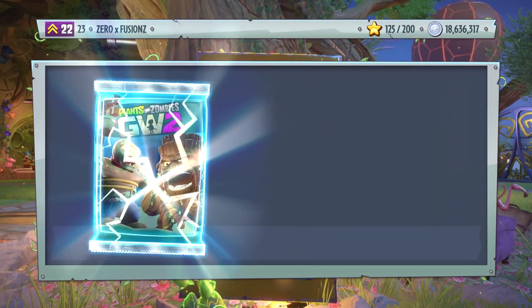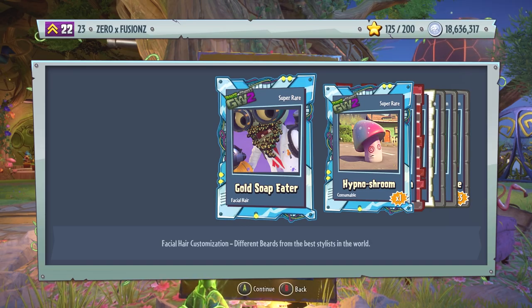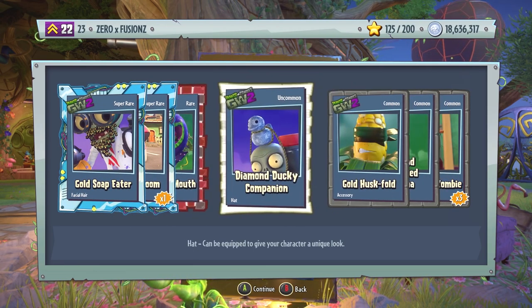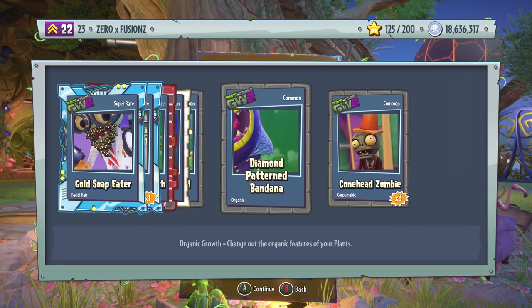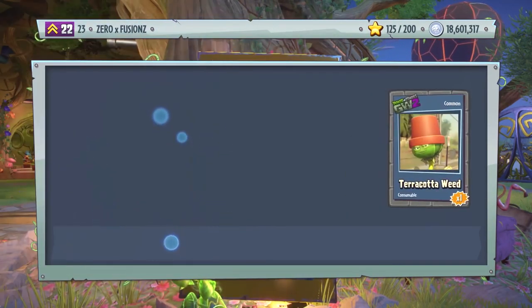Let us go and open one more after this one, which will take us down to 18,600,000 coins, and then we will go back to the Zany Zombopolis Pack. We get Hypno Shroom, Gold Melon Mouth, Diamond Ducky Companion, Gold Husk Fold, and Diamond Patterned Bandana, and also three Conehead Zombies.